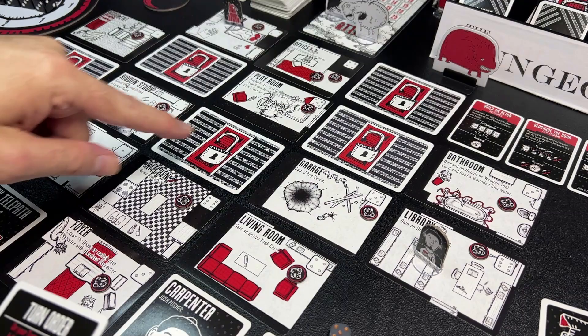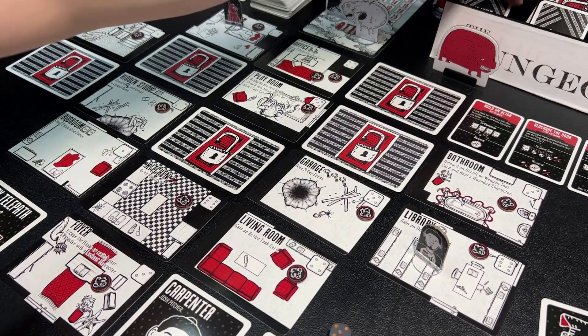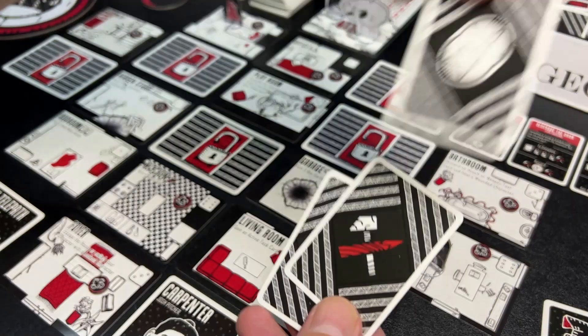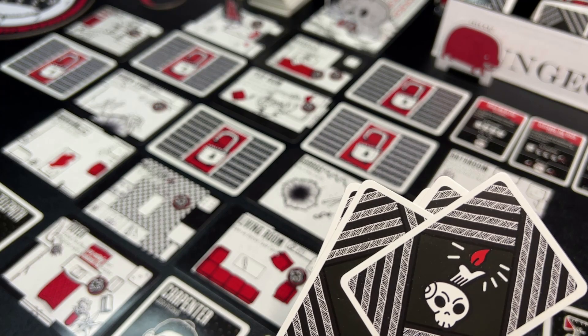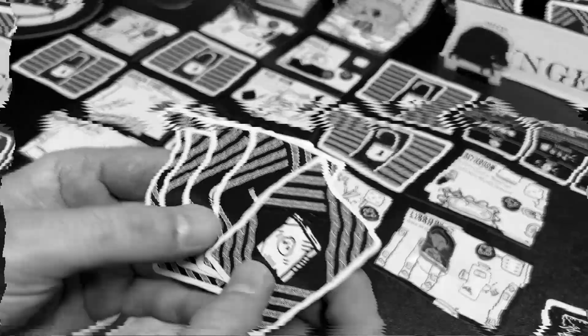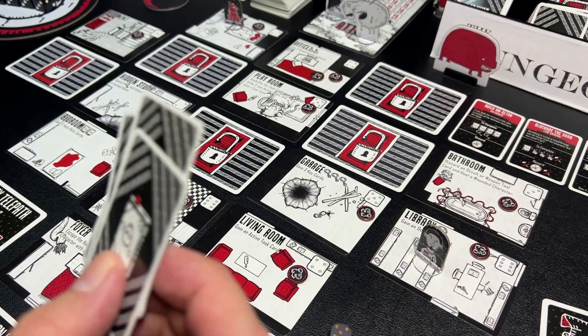On your turn you move from room to room, and each room has an action you can take. Usually you're picking up different kinds of tools: grimoire books, weapons, occult symbols, keys, and detection tools. These aren't actual physical items — they represent abstract things you're collecting. You collect sets of these various items, similar to how you collect sets in Horrified.